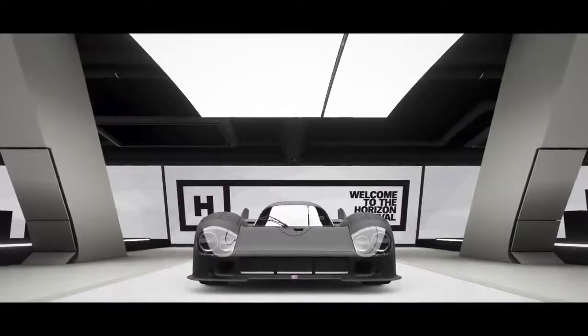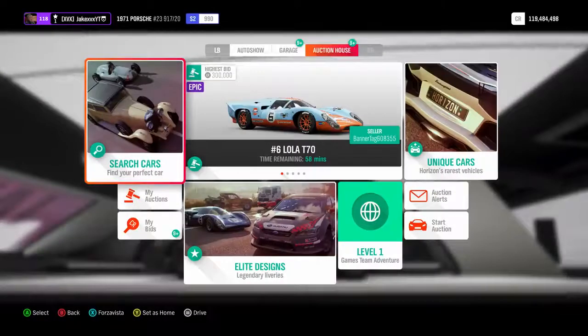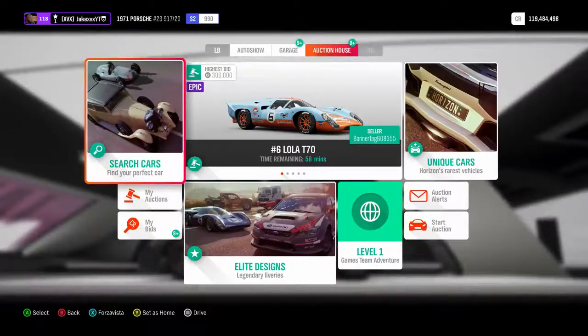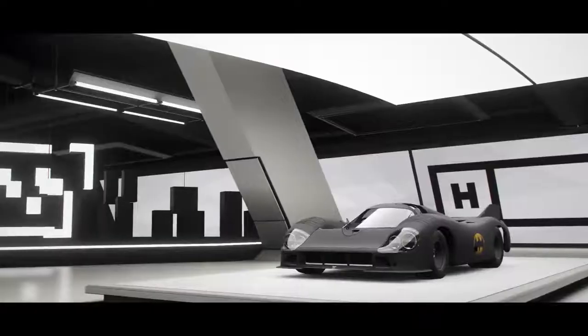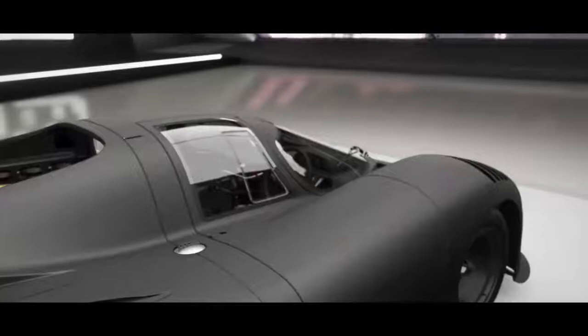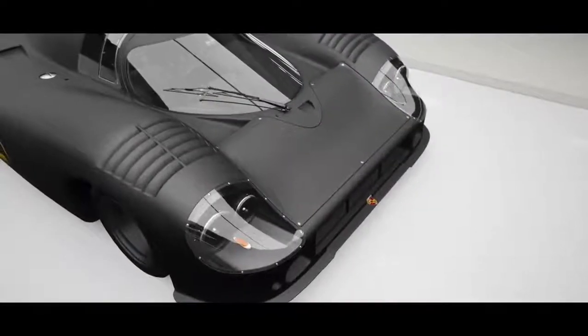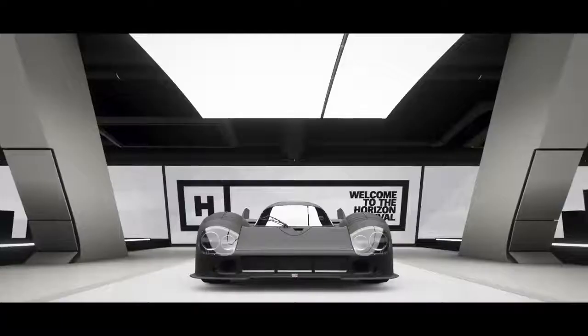How's it going everyone? JakeXVX here, back on Forza Horizon 4 once again. In today's video we're going to be showcasing 10 cars which are much faster than you'd expect. There are obviously well-known fast cars such as the Agera RS and the Bugatti Chiron, but these are 10 unusual cars which I highly recommend you go and own because these are very fast. So let's get right into it.